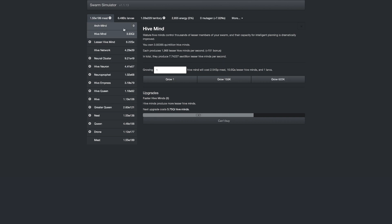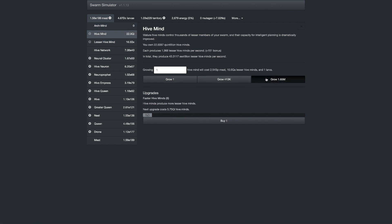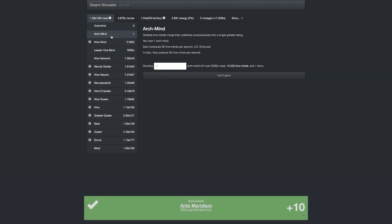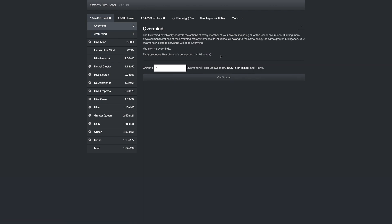Maybe not quite — I need 10 quintillion, that's all I need. With all these little upgrades that I'm getting, it's going to be easy to get. There it is — that is enough for one Arch Mind. And it goes beyond Arch Mind — I think this is the 14th dimension, 15th dimension. Is this the last one? Because if the Over Mind physically controls the action of every member of your swarm, including all the lesser hive minds, building more of these physical manifestations of the Over Mind merely increases its influence — all belongs to the same greater intelligence.